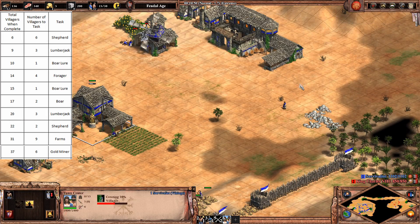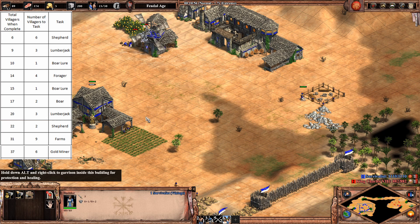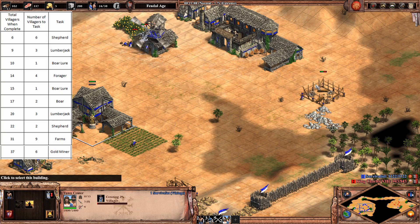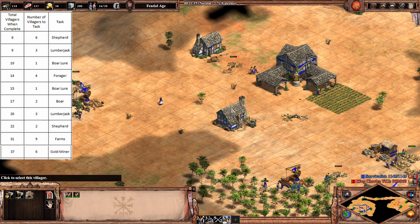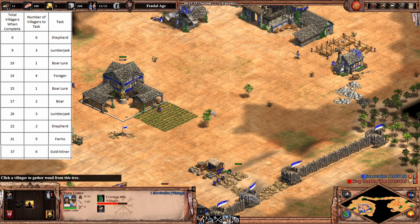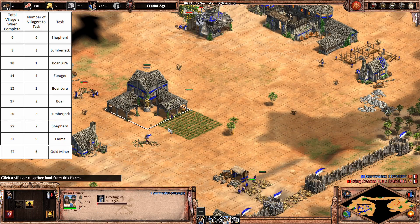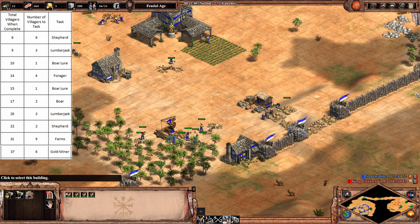I wanted to get the Mining Camp. The build has Blacksmith after the Mining Camp - so Mining Camp first, then Blacksmith. These villagers that I've been sending here are actually just supposed to go to stragglers and then to the farms I'm going to be building. I should have four here and four there.